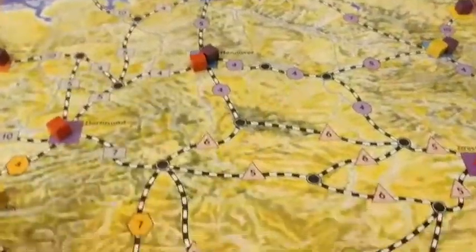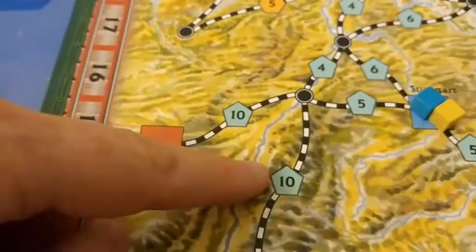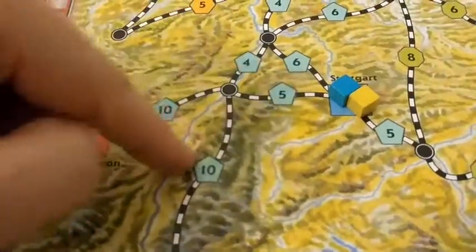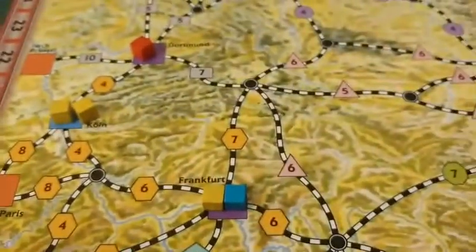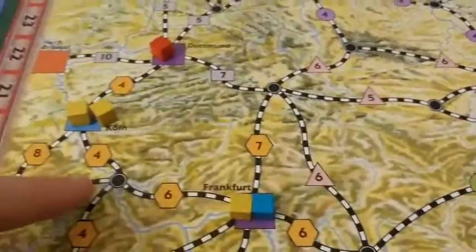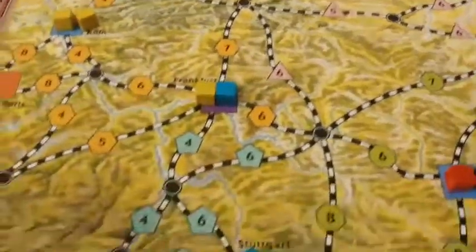What you'd be doing is trying to see what distances you can run. These are obviously going to be more expensive — getting the blue cube out of this city to another blue city like here would cost you $15 to make that connection. The closer ones are going to cost less. Since you have less money at the beginning of the game, you might be looking for cheaper routes, but maybe you have a longer strategy.